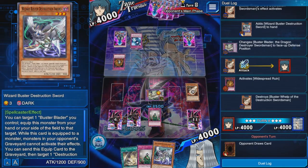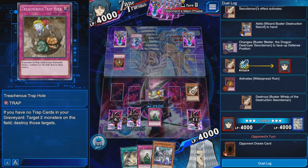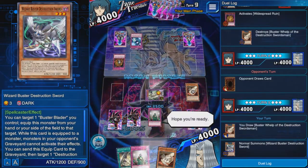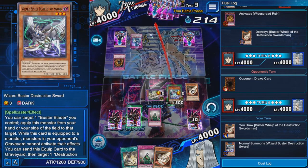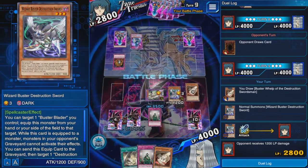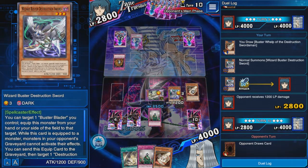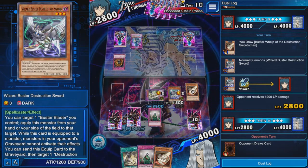His card does nothing, so I can make plays. I get another Whelp. I'll go for damage with the sword — that's the best choice right now. I'll leave my Buster Blader in defense. He's probably playing Cyber Style, so I'm giving him LP damage for it. But can he use Cyber Style properly? If he has a way to destroy my fusion monster, I might be in trouble. For now we're in a good spot.